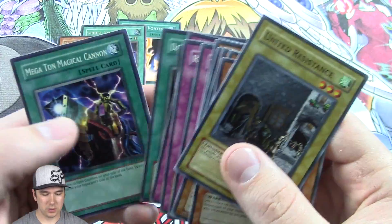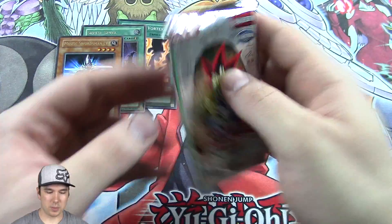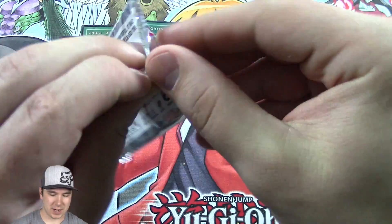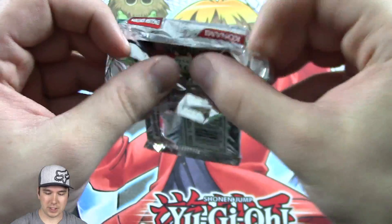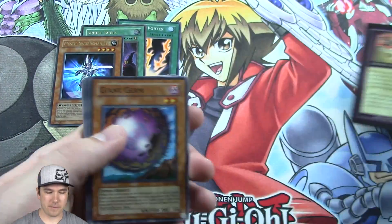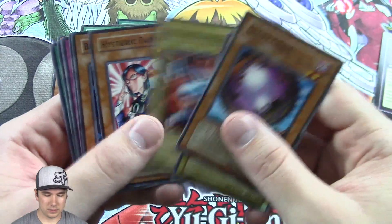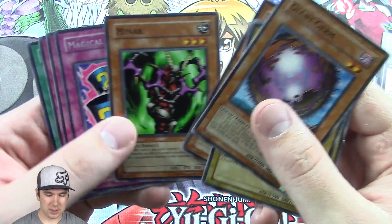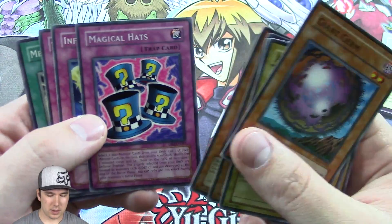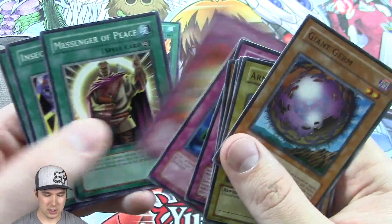A Secret Burial. And for our last pack, Dark Beginning One. Please don't forget to check out that code — all you gotta do is hop on Trolling Toad. I have a link below, and that code below, you just type that in and save 5% on any singles or sealed products, saving you guys some money. Magical Hats — super epic. Messenger of Peace — awesome, that's also a really good card.